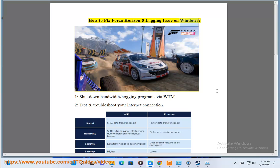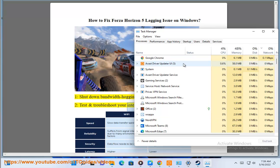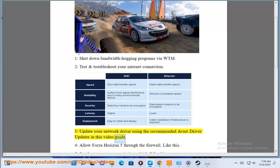How to Fix Forza Horizon 5 Lagging Issue on Windows. First, shut down bandwidth logging programs via WTM. Second, test and troubleshoot your internet connection. Third, update your network driver using the recommended mass driver update shown in this video guide.